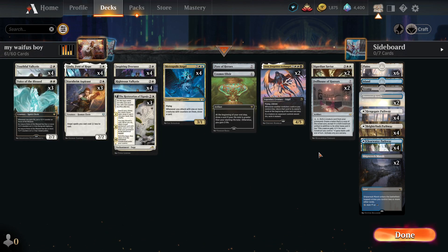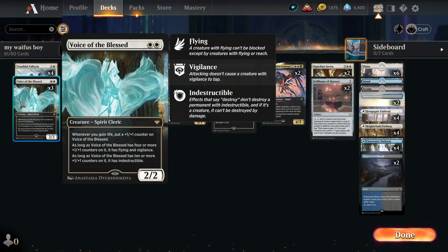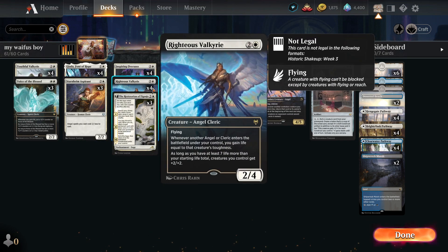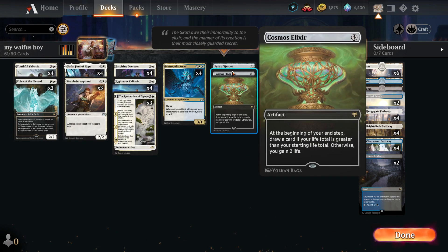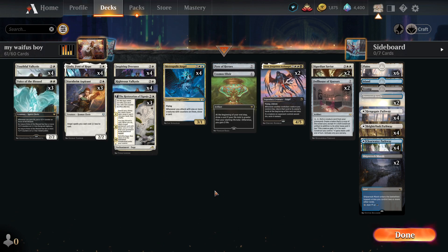That was the big thing about angels — if you're going heavily into angels, how do you survive until the late game? These cards kind of now fix everything that angels had. Is this the best deck out there? No, probably not, definitely not. Also, Voice of the Blessed kind of synergizes really well with the Overseer since it's a Cleric. You can mix in a few Clerics for the early game and still be extremely fine.